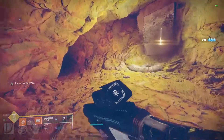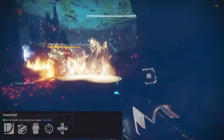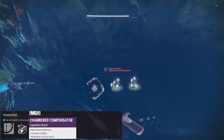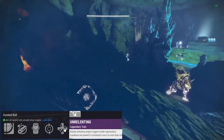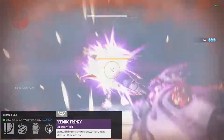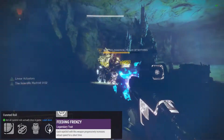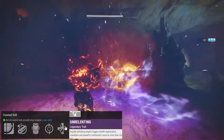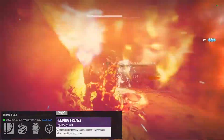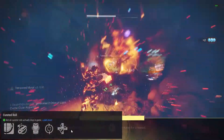Let's get on to the curated roll. I think this is the one you get from something - I don't know where the curated roll comes from - but it is chambered compensator, projection fuse, feeding frenzy, unrelenting. Feeding frenzy on a fusion rifle means you should be getting kills most of the time. Unrelenting - rapidly defeating targets triggers health regen. Those two together work pretty well. It's a bit of a slow fusion rifle to get something like that on, but I can dig it.